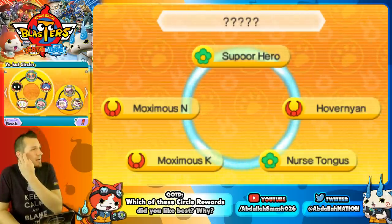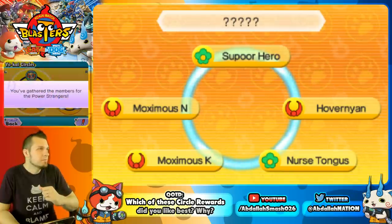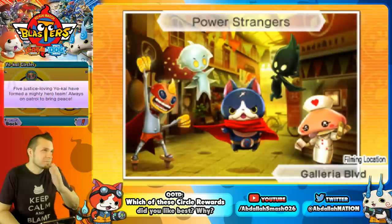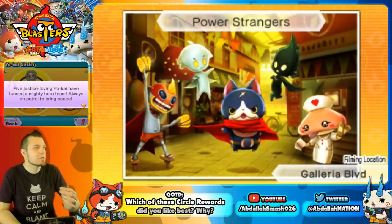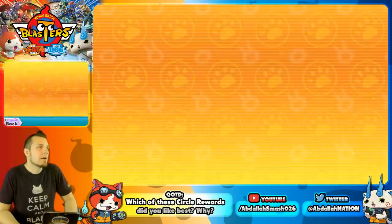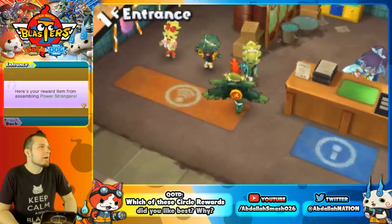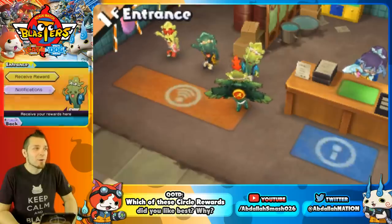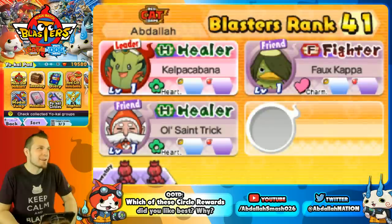Power Strangers features Super Hero Maximus N, Maximus K, Hovernyon, and Nurse Tungus — five justice-loving Yo-Kai who formed a mighty hero team, shown on Galleria Boulevard on Flower Road. Note that Maximus N and K are really hard to get. The reward is a Great Red Coin for the Crank-a-kai.